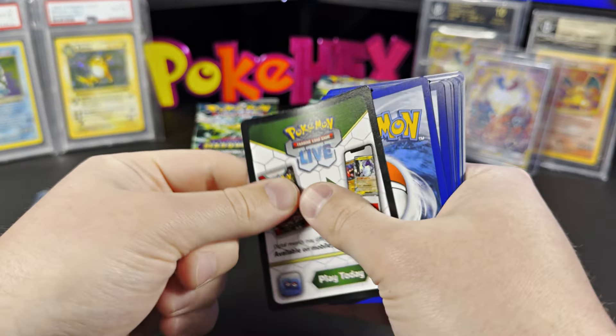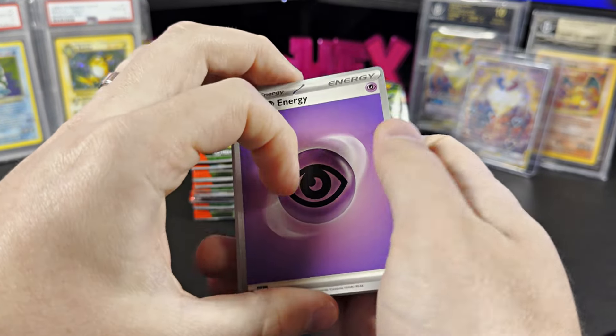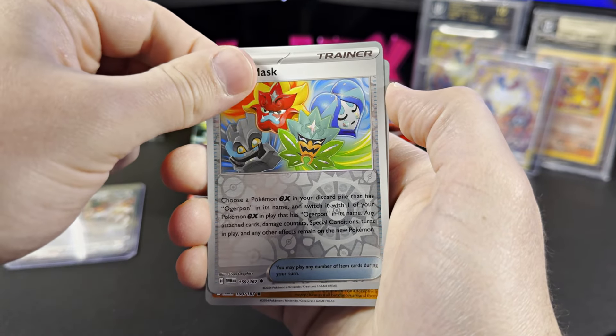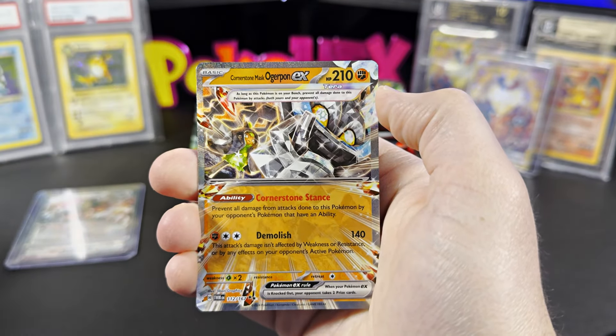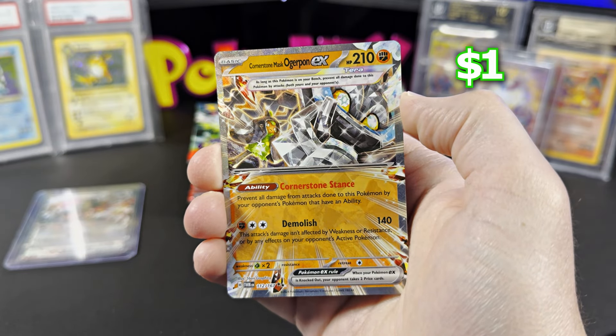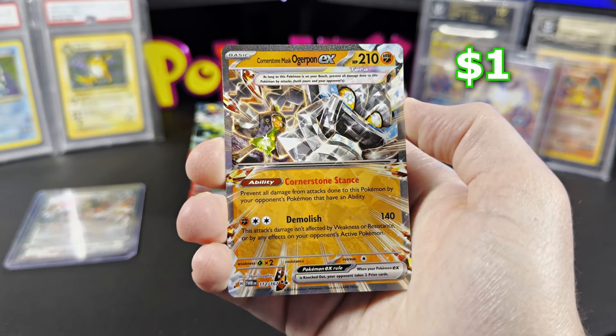Let's see if the left side is more favorable than the right side. We have another hit already. We've got Cornerstone Mask Ogre Pond EX Double Rare. This is $1 ungraded.